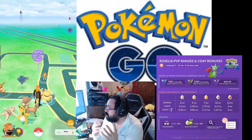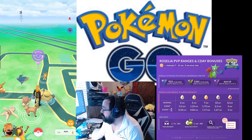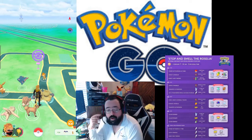Roselia Community Day — it's the first Community Day where the featured Pokémon Roserade will be getting two Community Day moves: a fast move, Bullet Seed, and a fire-type Weather Ball.